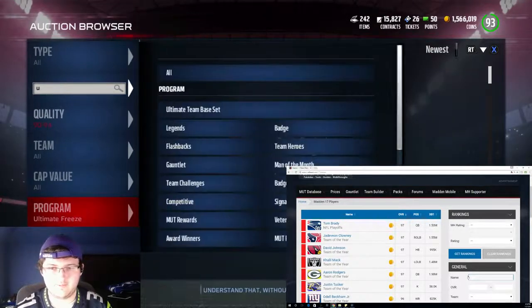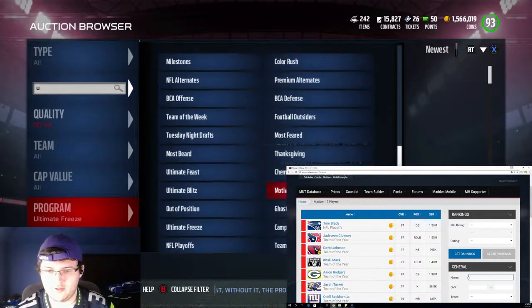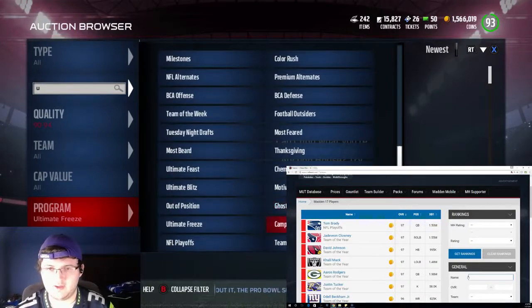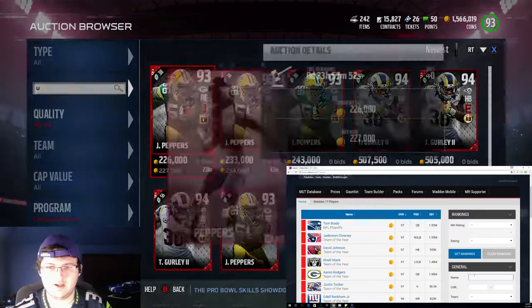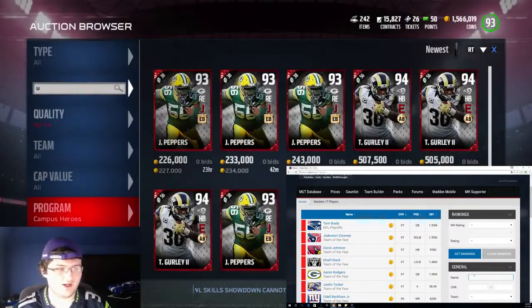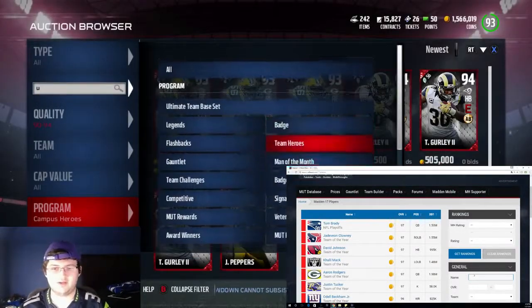We don't have any ultimate freeze. Let's go through and go to campus heroes - 227k. The issue with bigger snipes is it's a lot more difficult, and I try to stay away, and I recommend staying away from bigger snipes.